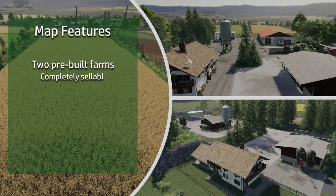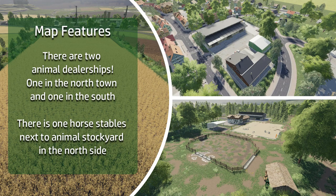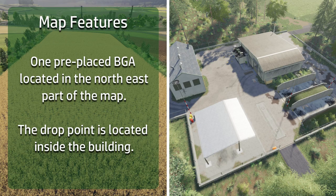There are two pre-built farms, one in the north of the map and one in the south. They are completely sellable including the borders and the fences, and they both have cowsheds installed and vehicle wash bays as well. There are two animal stockyards, which is quite unique — one in the southern town and one in the north town — and there's also a horse stables next to the animal stockyard in the north. There are six separate placeable areas of different sizes, including concrete strips and two grass fields adjacent to the two farms, which will enable you to expand if you choose. There's a BGA in the north part of the map, with its drop point inside one of the buildings, and lots of sale points.